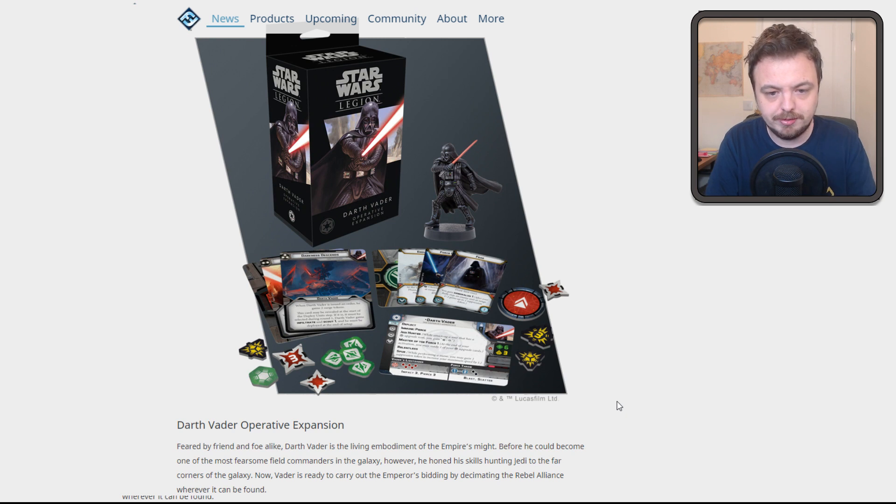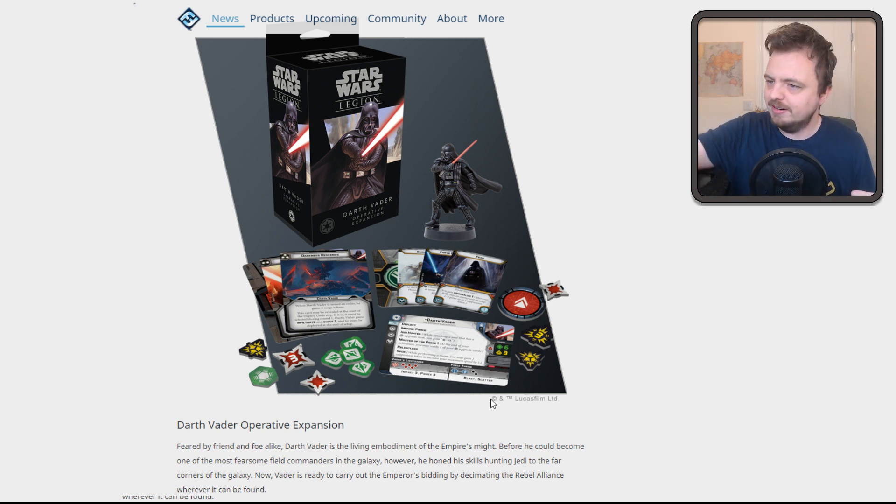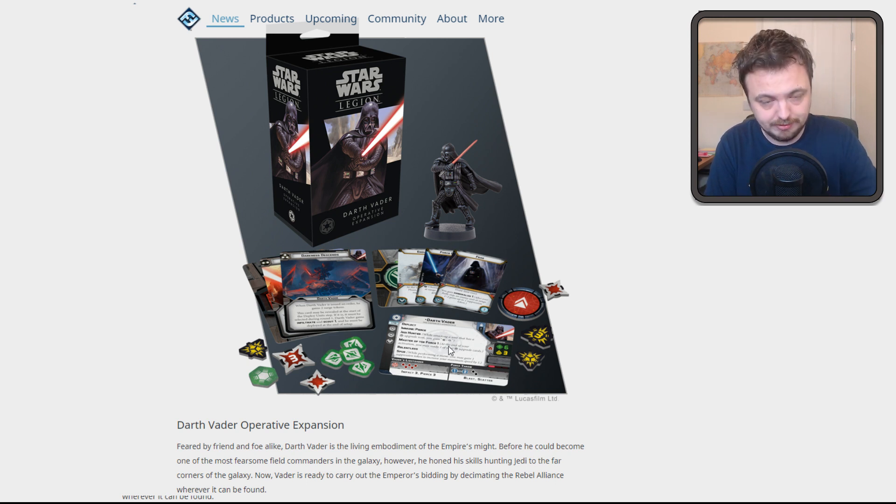There are a couple of things about Vader. He's 170 points in this version. He's got two less wounds. He does take Suppression instead of being immune to Suppression. He has a ranged weapon by default, which is Blast and Scatter — Blast means you ignore cover. Scatter is probably going to do one of two things: either you throw it and people move out of the way, or it'll just go to the next unit. He's got Deflect Immune, Jedi Hunter, Master of the Force, and Relentless.